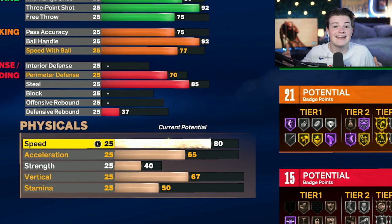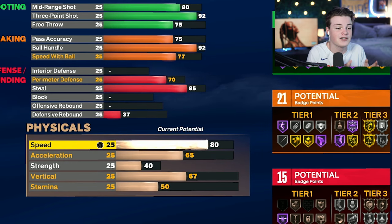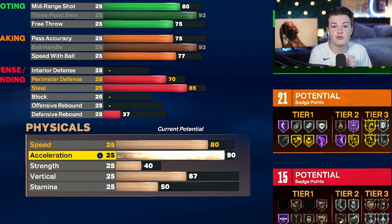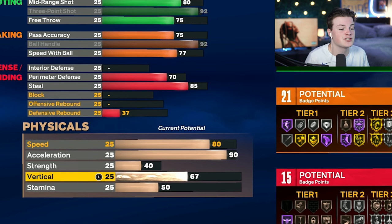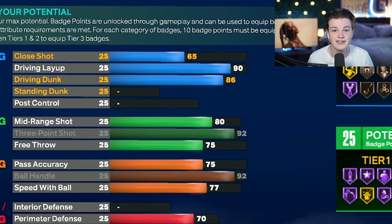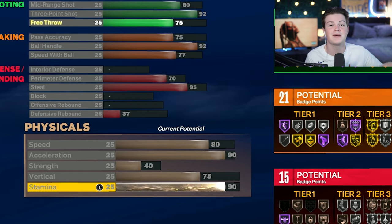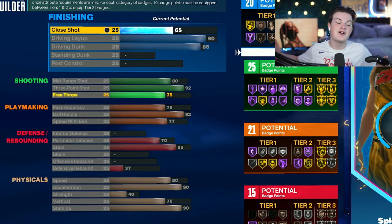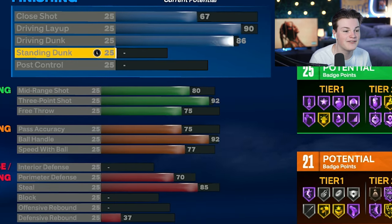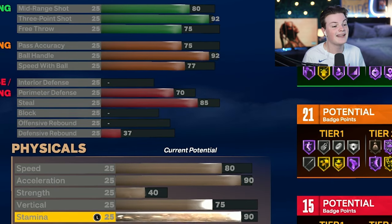For the physicals, bring speed up to 80 — you don't need it at 90 because for a guard, speed mainly affects off-ball movement and defense. Bring acceleration up to 90 so you're as fast as possible while dribbling. Skip strength since we're a guard. Bring vertical up to 75 to get all contact dunk animations on next gen. Put the last attributes on stamina bringing it to 90 — that's fine especially once you get gym rat for plus four to all physicals. You can put any extra attributes on close shot. Overall you get contact dunks, 92 three-point, 92 ball handle, decent defense, and great physicals.